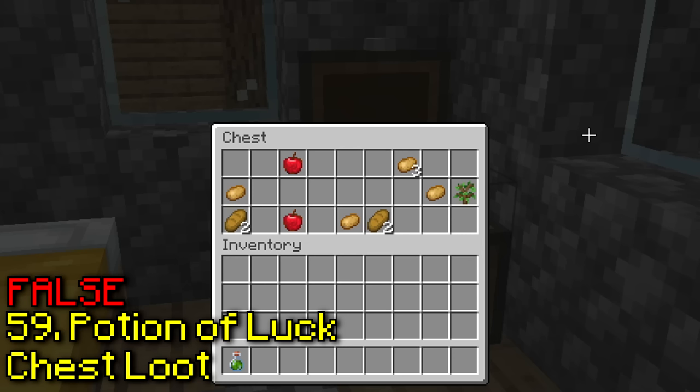The fletching table can now be used to make tipped arrows. I'm right clicking on it and nothing is happening — let's try it in survival. Still nothing. Even with an arrow, it still doesn't work — this one isn't true.